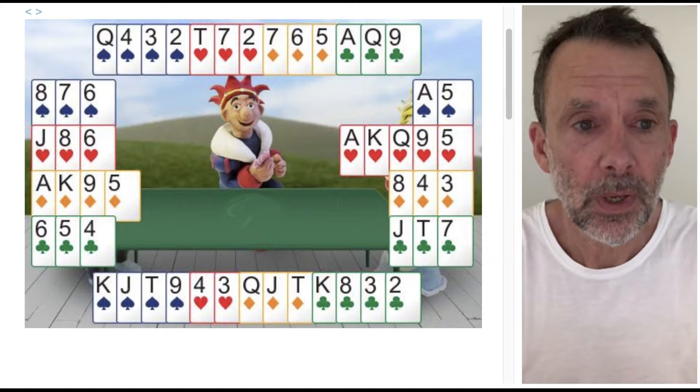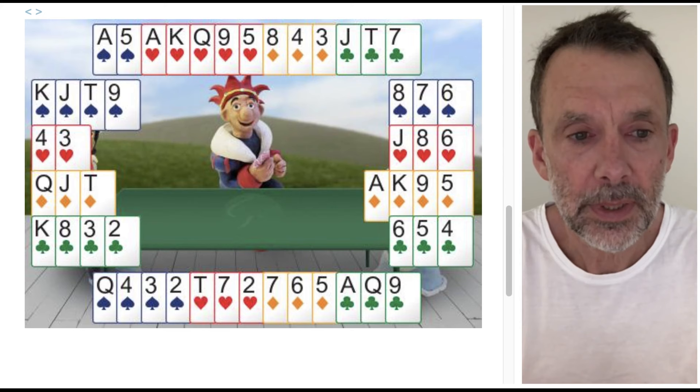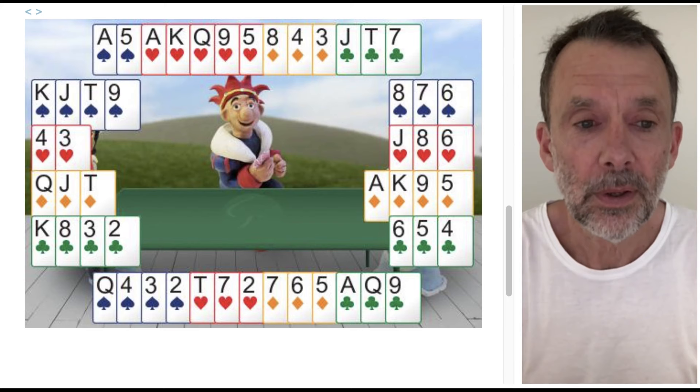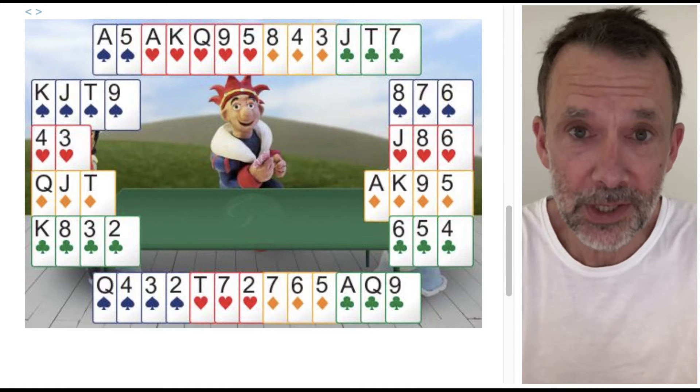Here's another hand. Again look at the spade suit — this time west has got four, south has got four, east has got three, and north has got two. The spade suit has moved around a little bit, but we've still got four and west, four and south, three and east, and two and north — four, four, three, two — which still adds up to thirteen, because four, four, three, two always adds up to thirteen no matter how you distribute the cards.